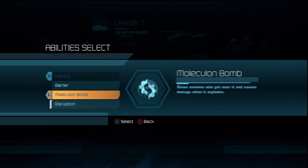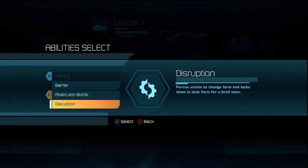And then you have Disruption, which forces enemies to change form and locks them in that form for a brief time. This is kind of cool — for instance, if you see a scientist, you can just point at him, disrupt him, and force him to go into spaceship mode when he doesn't want to. The player who just got disrupted might get confused, won't know what to do, and you'll be able to take him out in his moment of confusion.